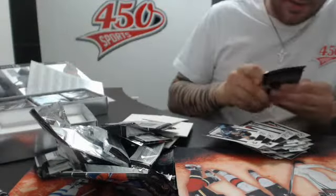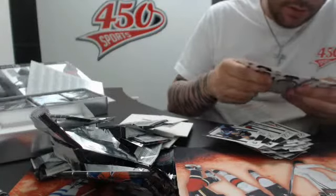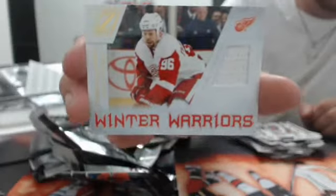Grit and Grinders, Shea Weber. We have a base pack. Did we get a jersey? Yeah, we did one. And we have Winter Warriors for the Detroit Red Wings — Thomas Holmstrom.